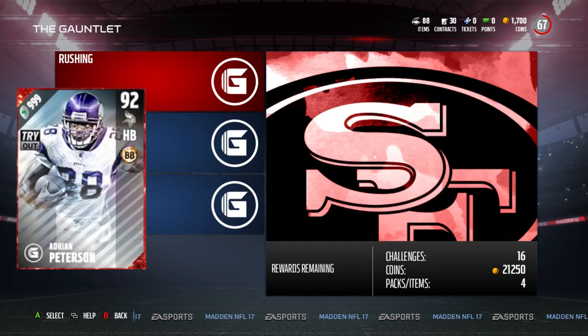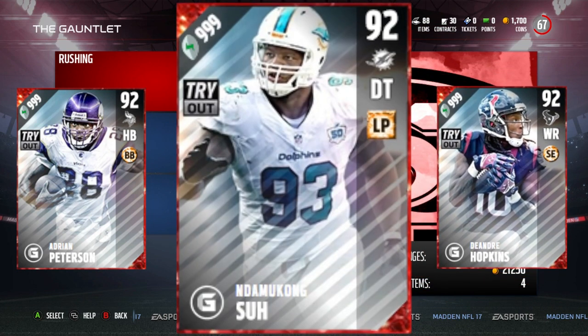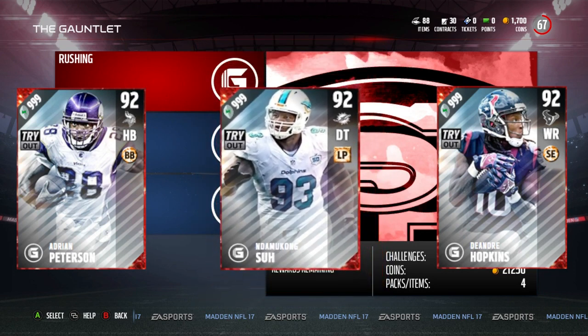If you complete the running section you get a 92 overall Adrian Peterson. If you complete the passing section you get a 92 overall DeAndre Hopkins. And if you complete the defense section you will get a 92 overall Ndamukong Suh.